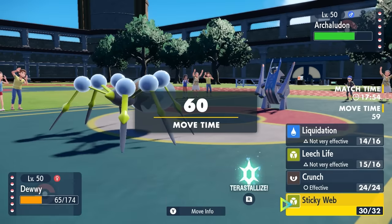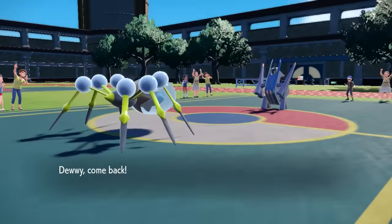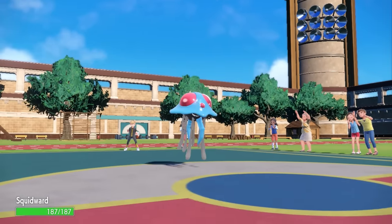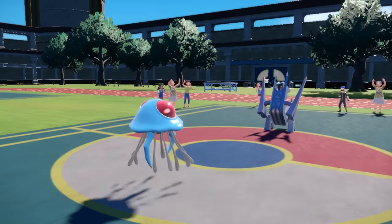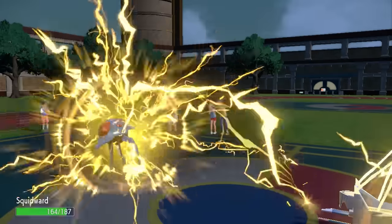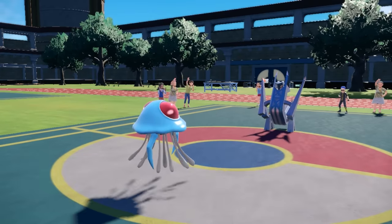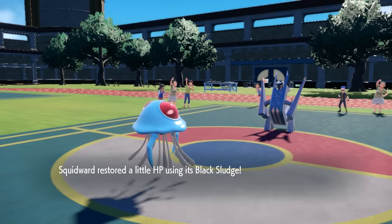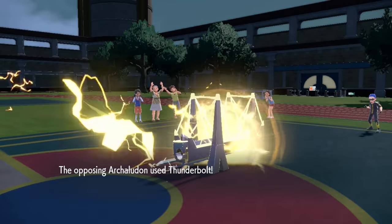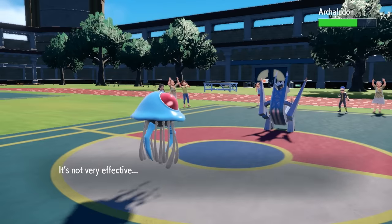I want to switch out here — Archaludon is going to be a problem, boosting its defense. So I save the Araquanid for later and switch right into Squidward. Even with Electric moves, I should be able to take attacks if it doesn't have crazy boosts, and my main priority is to Rapid Spin and clean up this mess I made. They go for Thunderbolt — solid chunk of damage — but I also get paralyzed, which is extremely annoying. Now the problem is: can I break through the paralysis to get the Rapid Spin up? They go for another Thunderbolt, and I live with 13 HP. Luckily I break through, land the old Tentacle Slap, and we get rid of the Sticky Web.